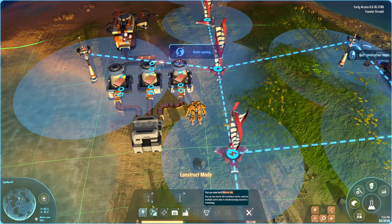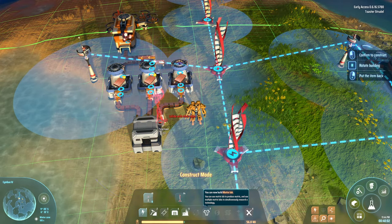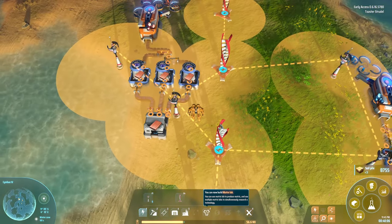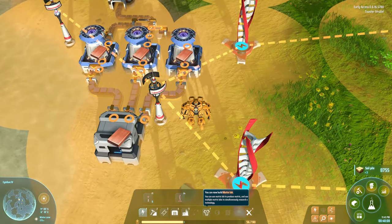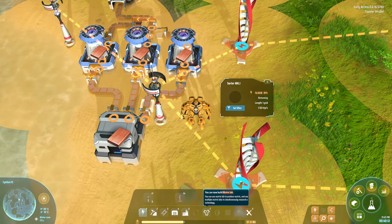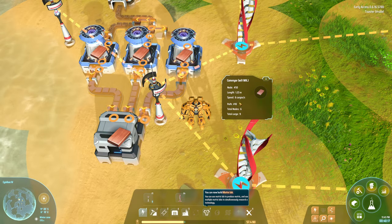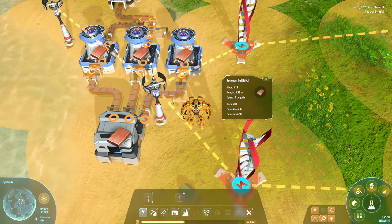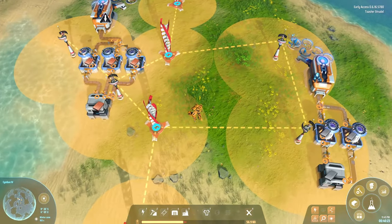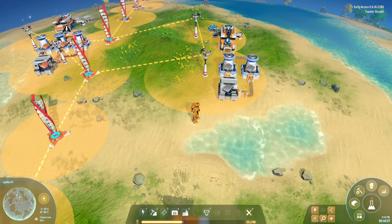All those buildings need power. It does look all right now. The conveyor belts carry six cargo per second — is that per line? What is that exactly? Oh god, the math is going to break my brain.